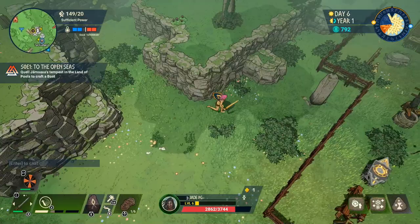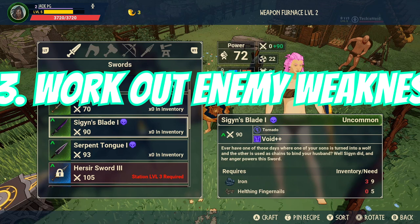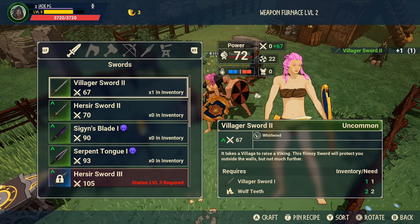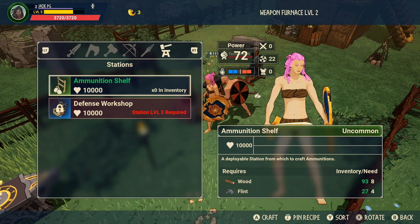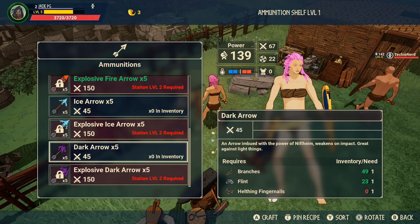When it comes to weapons, look for the opposites. If you spend a lot of time in the land of pools, anything with void damage is usually better than something with lightning damage — because the vast majority of enemies in the land of pools are more resistant to lightning damage. Arrows are your best friend for taking out elite-style enemies or the giants. Just make sure it's the opposite elemental damage type.